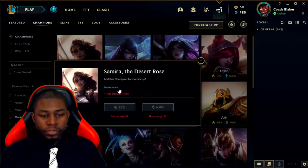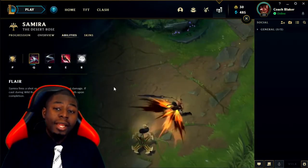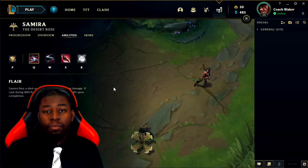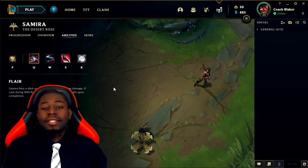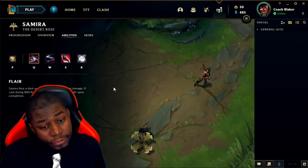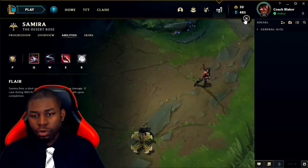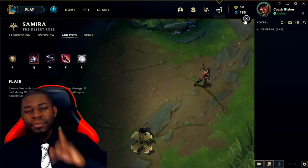The next champion is Samira — one of the newer AD carries. She's a melee and ranged type of AD carry. If you like being a little bit closer to the action, in someone's face, with smooth stylish plays, this is the champ for you. Her ultimate is based on how stylish you are. Very high damage, very high burst potential, but she requires game knowledge to know when to get close and when to stay out of range. Once you figure out that balance, you've mastered Samira. She's not really beginner friendly.